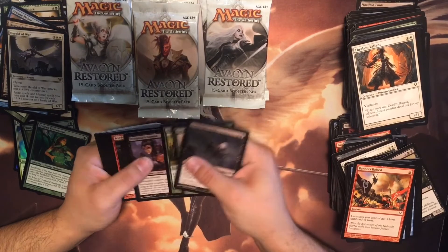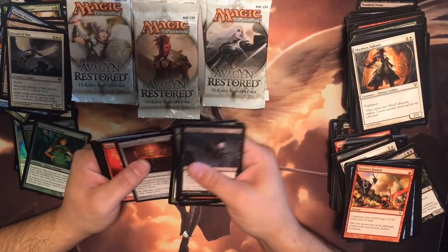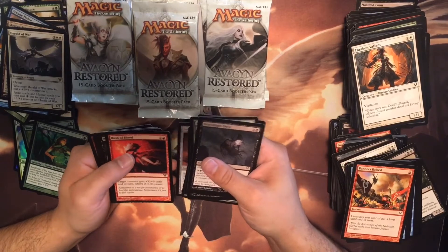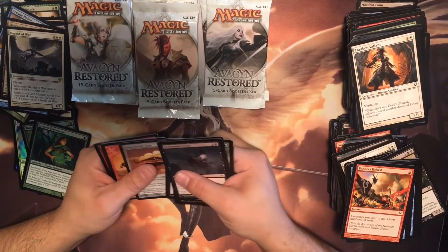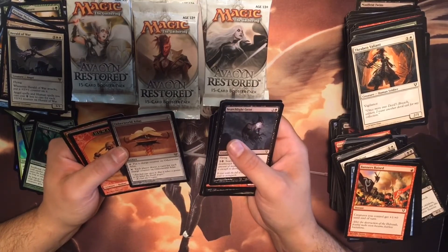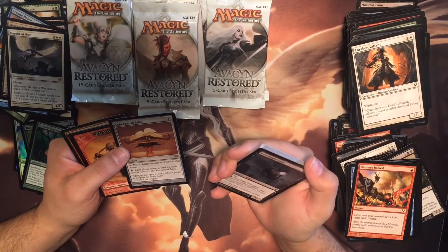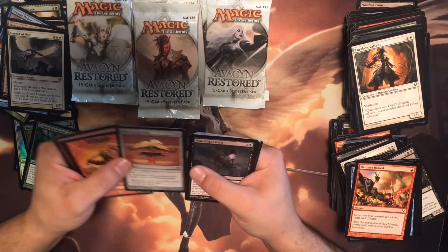Searchlight Geist, Bundent, Essence Harvest, Viber, Old Vessel, Rush of Blood, Malpho Twins. Otherworld Atlas — put a charge counter on it. Each player draws a card for each charge counter on Otherworld Atlas. Interesting — and I see shiny!